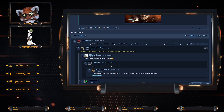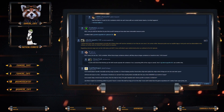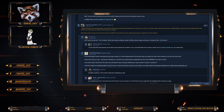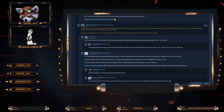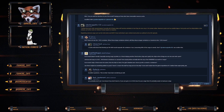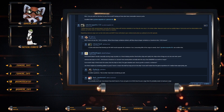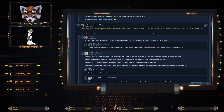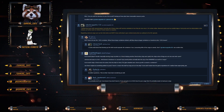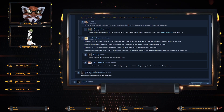Regarding cargo bags on the Prospector and Mole — they're getting additional information from ship teams and will update. All these ships will function similar to how they are now. Resource pods such as saddlebags or fuel pods won't be detachable in this release, as future work on vehicle tractor beams is required. Regarding extra cargo such as the Hull series and the Raft, these will detach upon vehicle destruction as outlined in Inside Star Citizen.